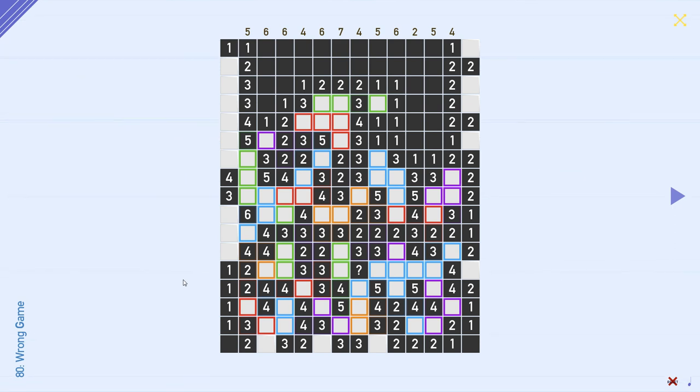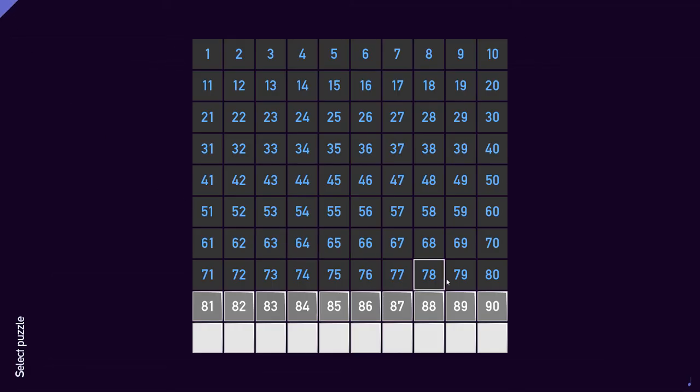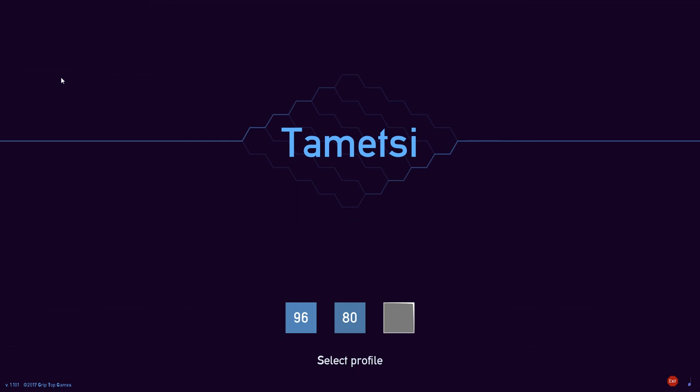I'm extremely curious if there is another way to solve — especially this last part here, this bottom left section of the game — because I just don't see it. Like, it's so interlocked, all the different clues with the mines. I was really sitting on this puzzle, I think like 1 or 2 hours at least. So please tell me — record a video, write something — I'd be really interested to see how you can solve this puzzle in an easier fashion. Anyway, I solved puzzles 76 through 80. In my next video I will solve puzzles 81 through 85. Until then, I say bye-bye.